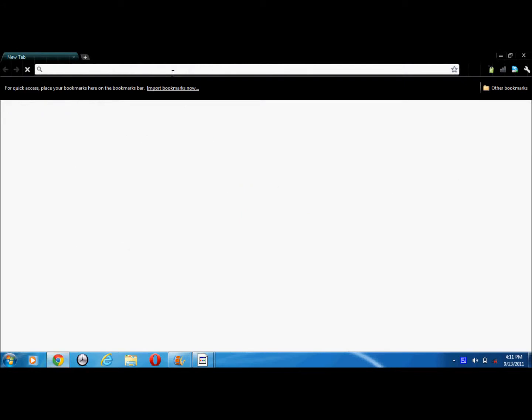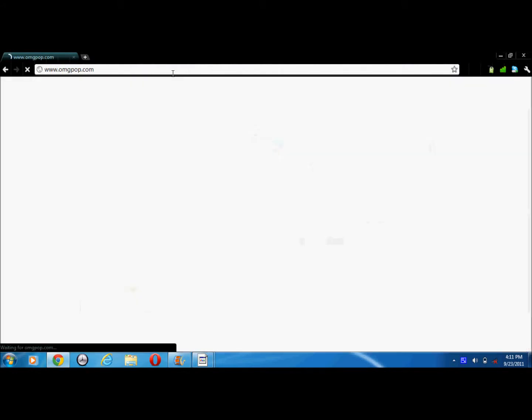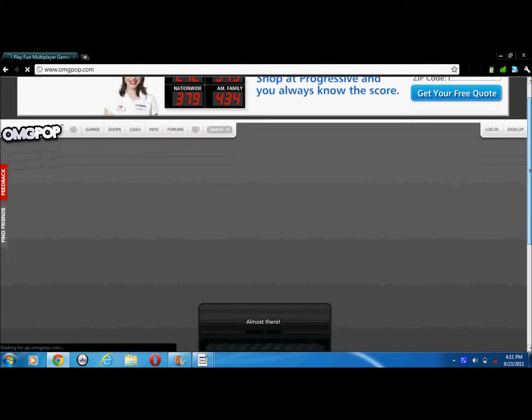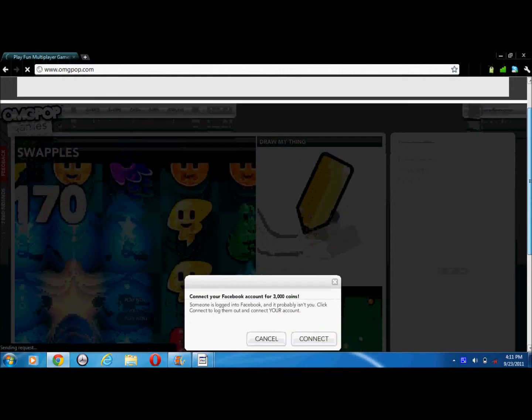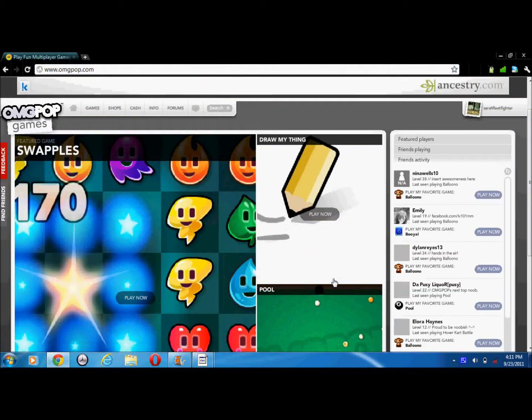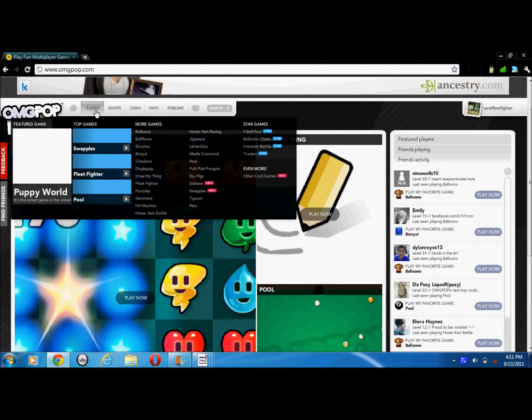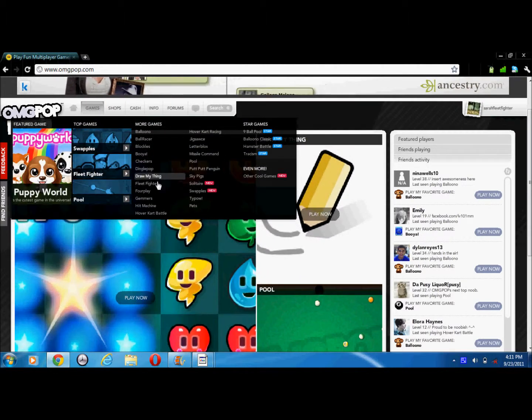Open up your search browser — doesn't matter which one — and type in the search bar omgpop.com. Once you get in, make an account, or you could even log in with your Facebook, connect to your Facebook account, or log in with your AOL Instant Messenger account. Click on games and go to Fleet Fighter.